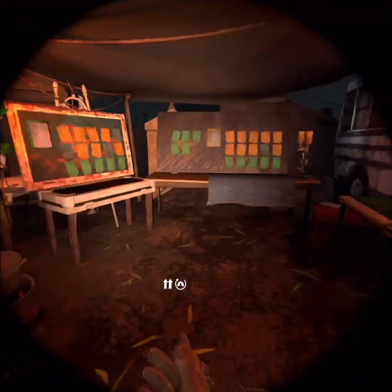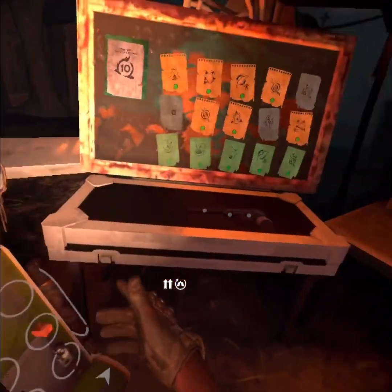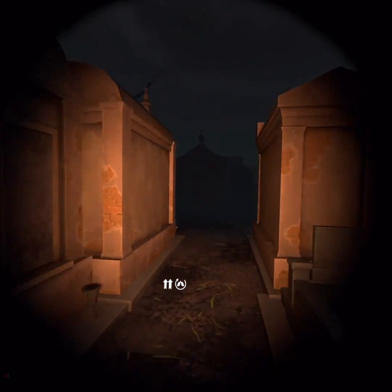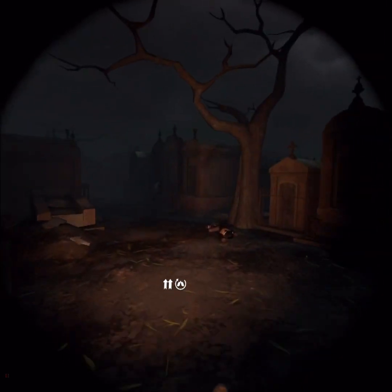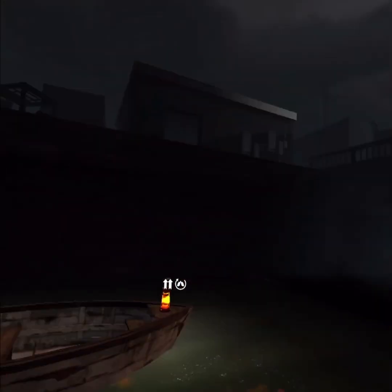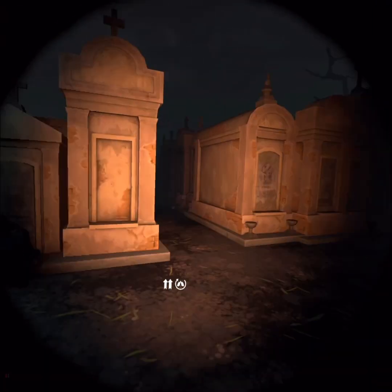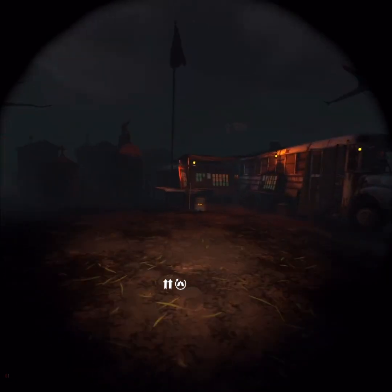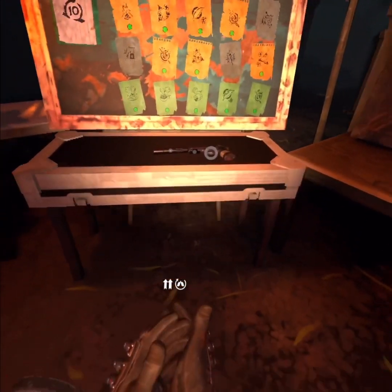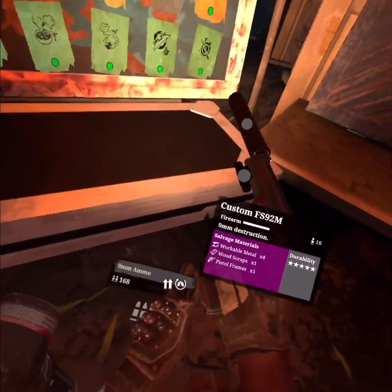Alright, let's go see if this update still works - I don't know if it's gonna work. We'll find out. Let's go to Sable and come back, and if it doesn't work then I cannot make any more suppressors. No sir - no longer works. The suppressor glitch is no longer working, they fixed it. Damn you Skydance - so much fun.